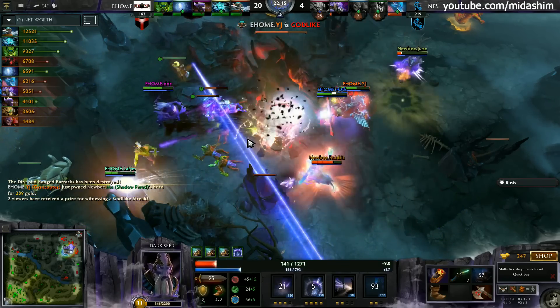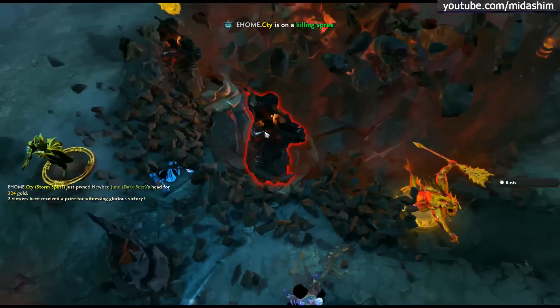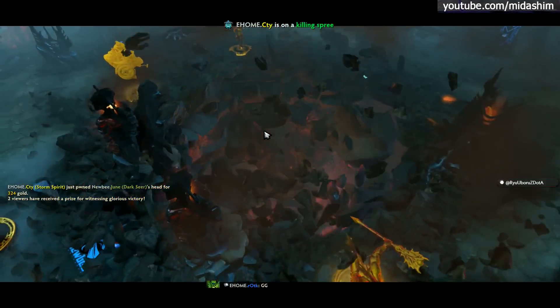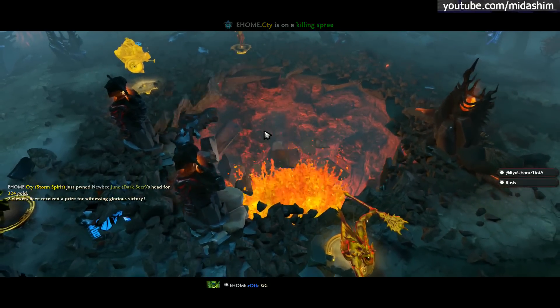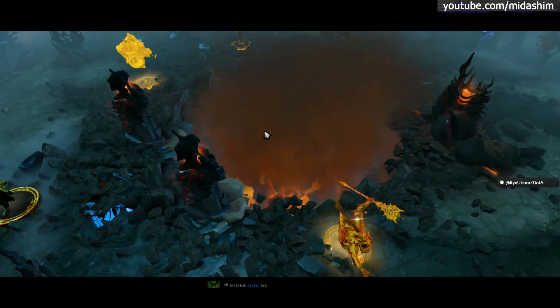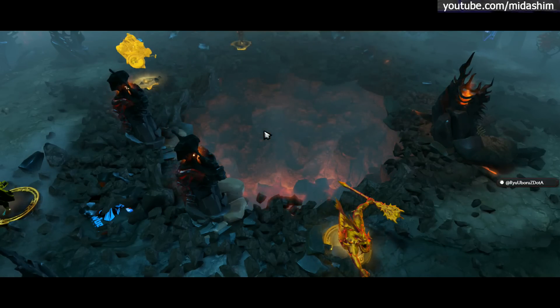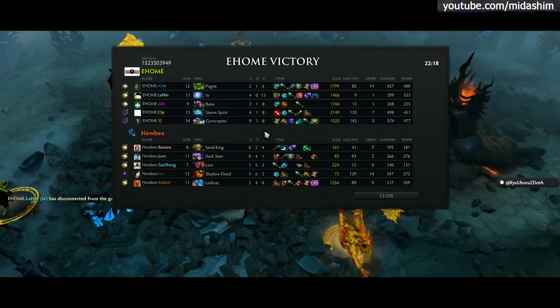GG — as the king takes a very laggy end here at 22 minutes. Newbie GG out — GG, I would say. Yeah, I would just say Newbie not really respecting the aggressive trilane — it was a hundred percent going to be going this game. They didn't dodge, they didn't put any pressure on Pugna, and they just fed kills constantly on the top lane.